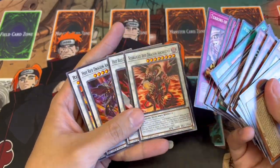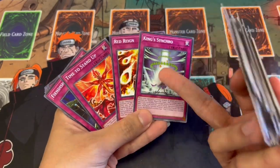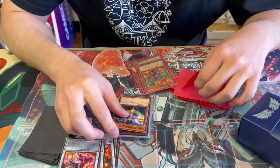We have a lot of cards in the extra deck and a lot of cards in the main deck. I don't know what half of these traps do, so I've got to get reading. I know what Red Zone does, but yeah, I've got to learn all these cards. Alpha's already sleeving it all up. Are you excited for today?